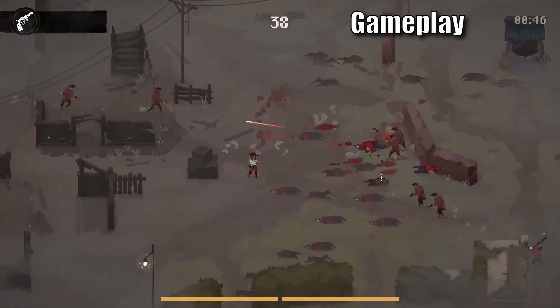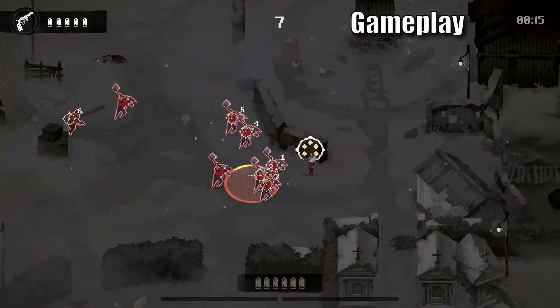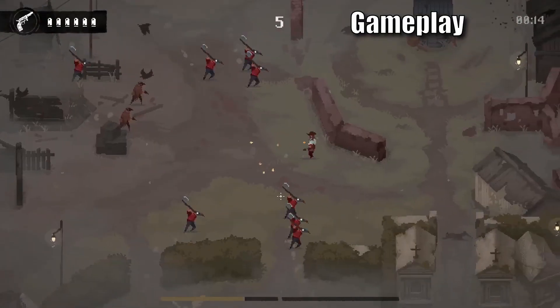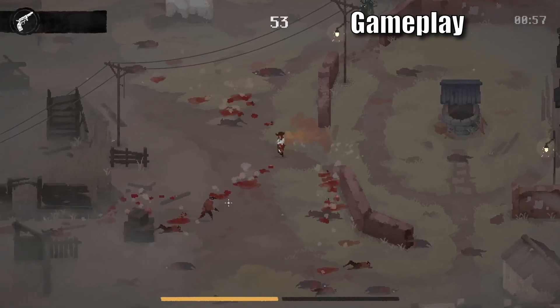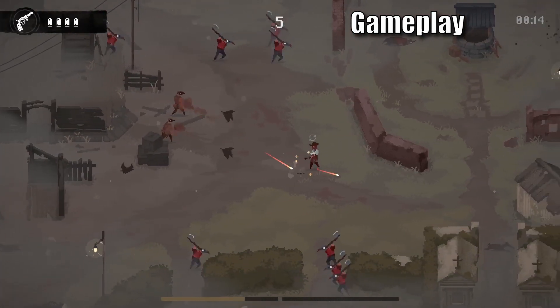So if you need to reload one bullet and shoot again you can do so. When you activate showdown the game will slow down and you have a short moment to mark what targets you want to shoot, and when you release the button it will fire. The first showdown takes 7 kills to charge and can mark up to 6 targets and will also reload your gun. You also have a dodge roll with a short cooldown.